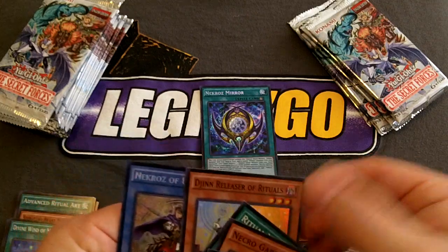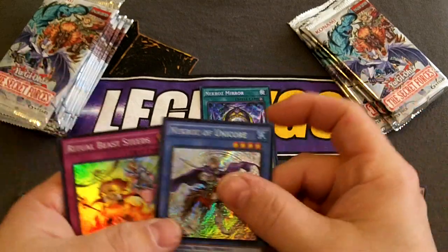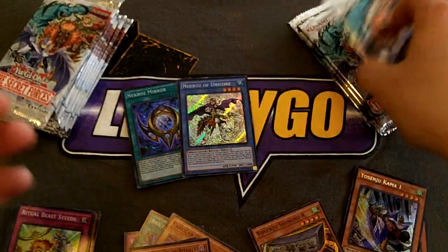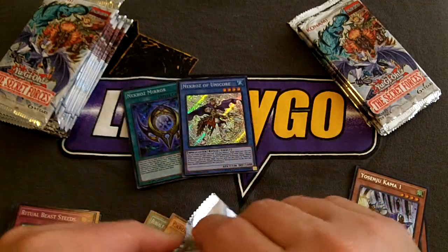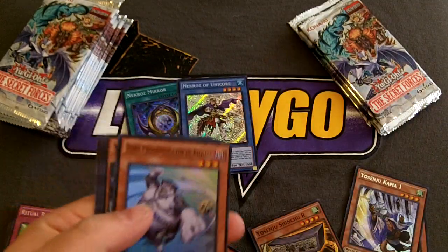I actually need a third one of those, so that's going to be significant. There's another Divine Wind — after not pulling any in my first box, there's two in three packs, four packs. Next pack. There is another Fat Gen, so that gives me a playset of those if I need. And another Unicorn. That gives me two Unicorn after my first box.